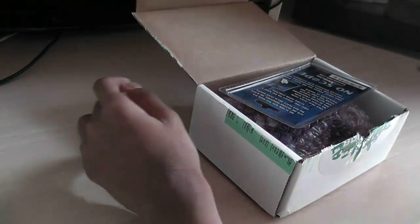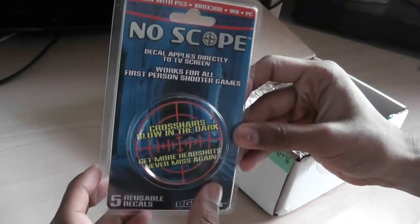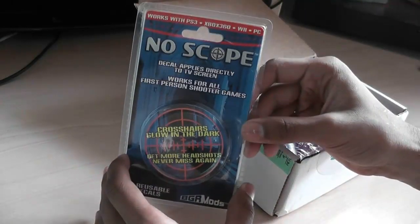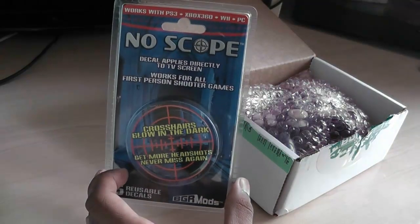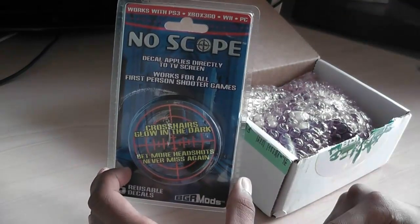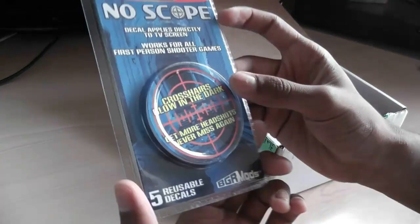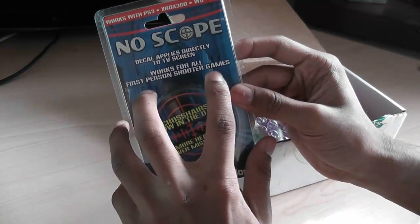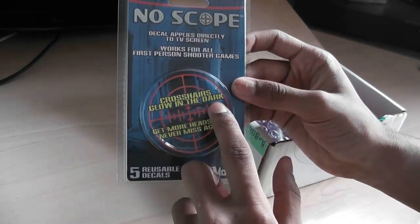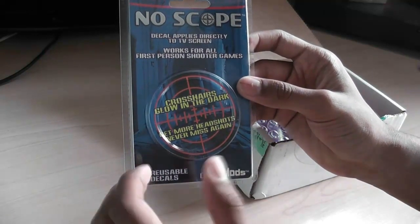So what they've provided is two items: the controller, and this — this is their no-scope mod. It works on PS3, Xbox, Wii, and PC, as you can see. You basically apply it onto your screen and it gives you a crosshair, no matter if you're scoping or not, so you can basically no-scope. The crosshairs glow in the dark, so if you're playing in the dark you can still see it.